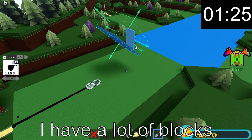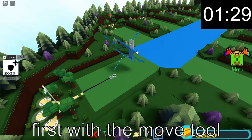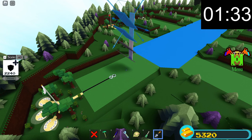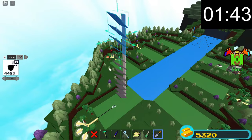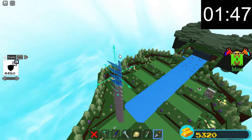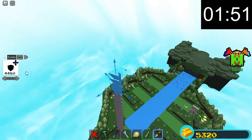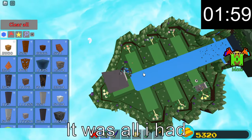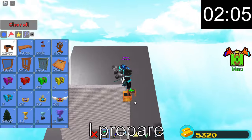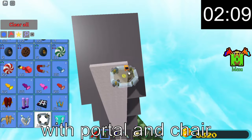I have a lot of blocks so I duplicate them first with the move tool. I prepare the duplication glitch with portal and chair.